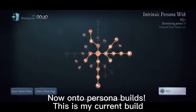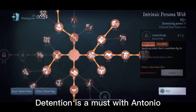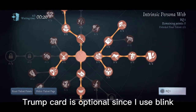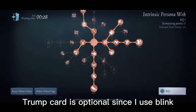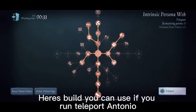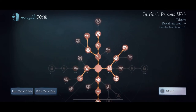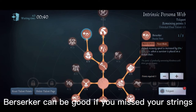Now onto persona builds. This is my current build. Detention is a must with Antonio. Trump card is optional since I use Blame. Here's a build you can use if you run Teleport on Antonio. Confined Space is also optional. Berserker can be good if you miss your strings.